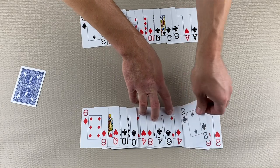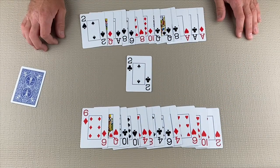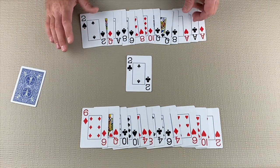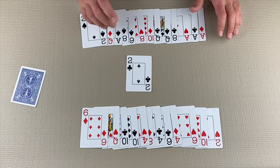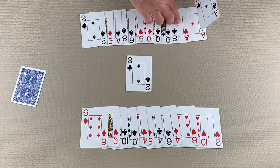The player with the 2 of Clubs goes first. If the 2 of Clubs has been placed in the Widow, then the player with the 4 of Clubs goes first. If the 4 of Clubs is in the Widow, the player with the 6 of Clubs goes first. They must play that card.